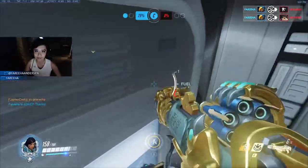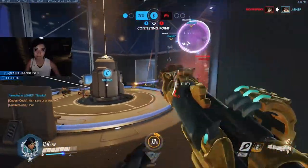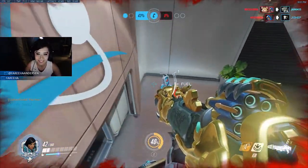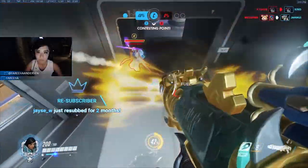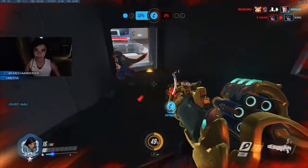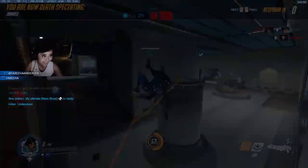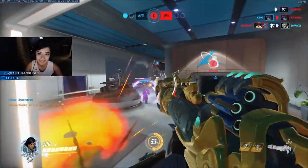How should concussive blast be used more effectively? It is a super versatile tool and her most important cooldown. It is a bit situational though — say there are enemies by a pit, like Ilios Gardens; save it for the boop if you get that chance. If they're set up on high ground — like that classic defense on Anubis point A — send it behind them, behind their shields, onto a pillar to knock some of them off and disturb their setup.